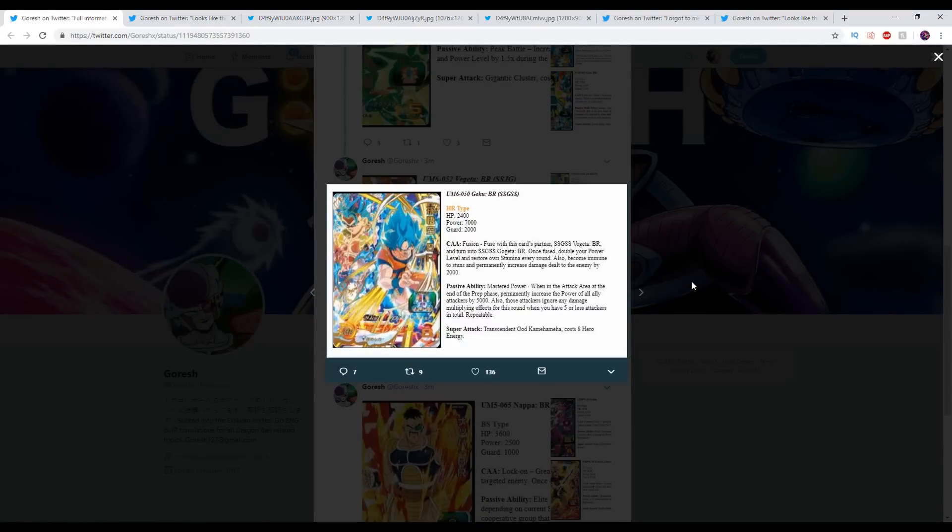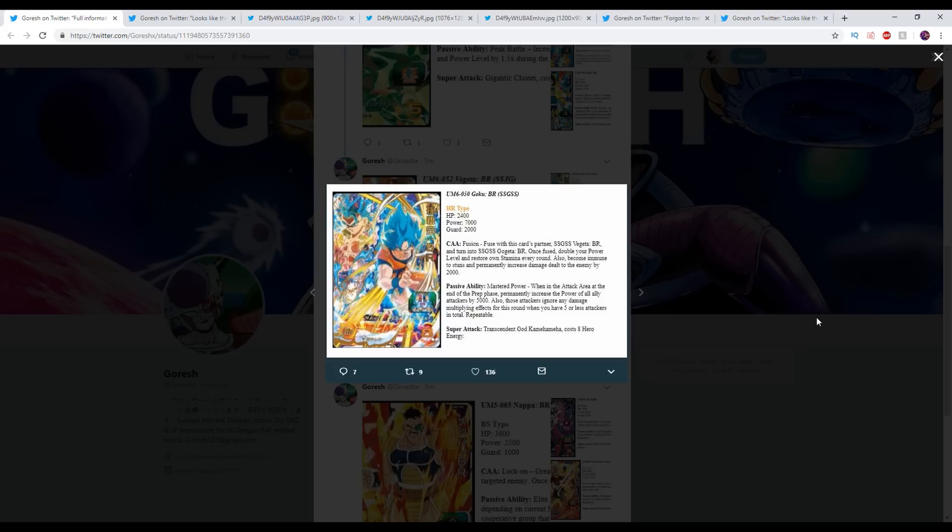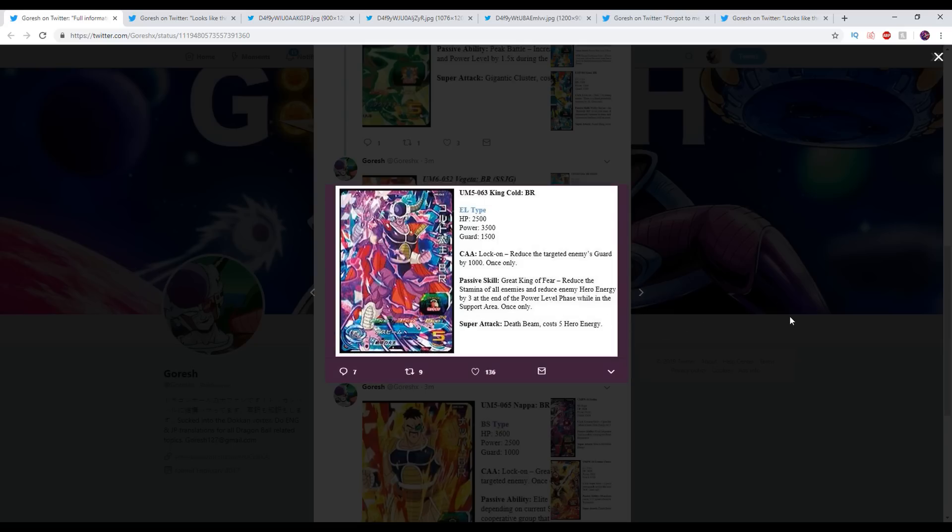And here's the Gogeta card via the Goku. Fusion: fuse with this card's partner SSG SS Vegeta BR — it has to be that specific Vegeta, not SSG. Turn into SSG SS Gogeta. Once fused, double your power level and restore own stamina every round. Also become immune to stuns and permanently increase damage dealt to the enemy by 2,000. When in the attack area at the end of the prep phase, permanently increase the power of all ally attackers by 5,000. Also, I'm biased because it's Gogeta — that's the card I'm most impressed with. That's a really good card.